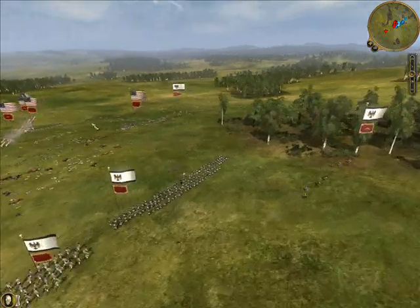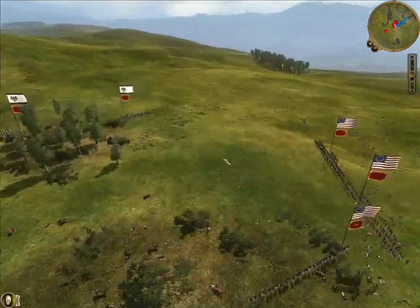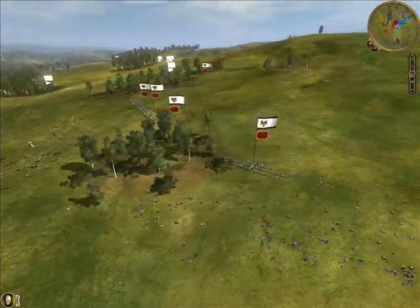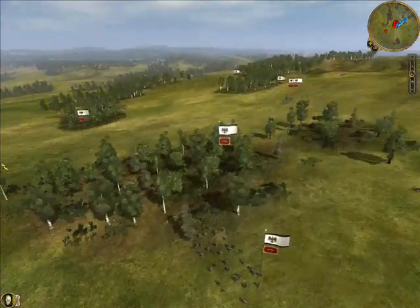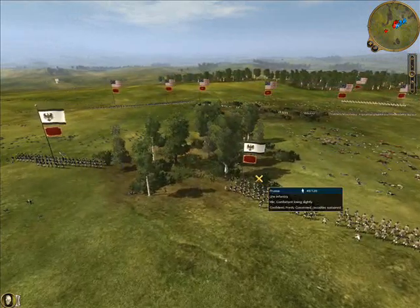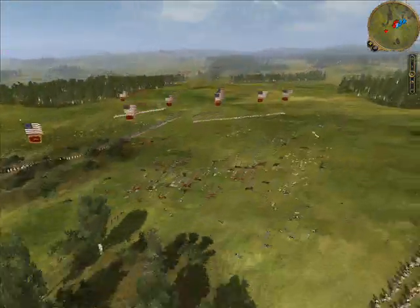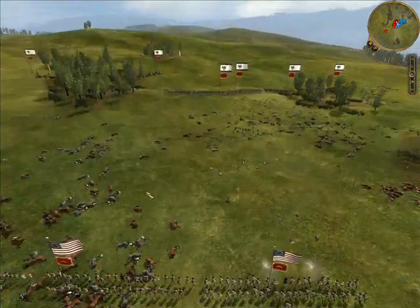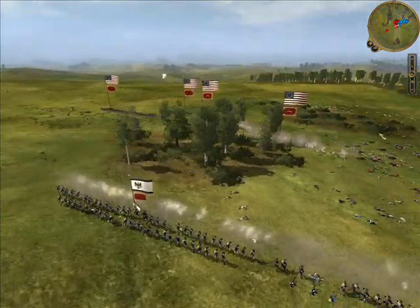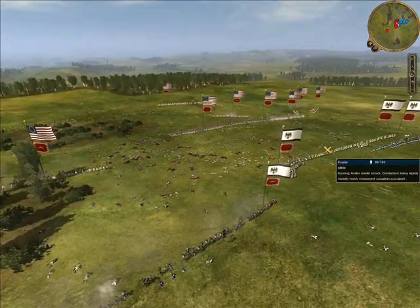Instead of pressing the attack even more — which I probably should have done — I decide to wait and reform my units. I don't know why I did this; I must not have been confident enough. He's only got five units left, and instead of charging him I decide to reform a line again. I'm being a bit over-patient here. I now send my long riflemen forward because I have range superiority. I want to try and lure him down, but after some initial skirmishing I get tired of waiting and attack him on the hill. I assumed my long rifles could get him to come down, but he never did, so I thought I'd just take the fight to him.